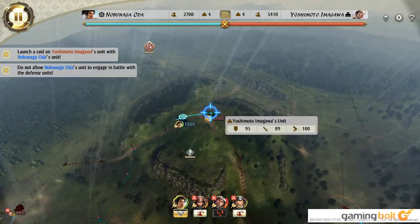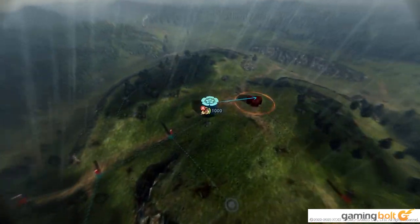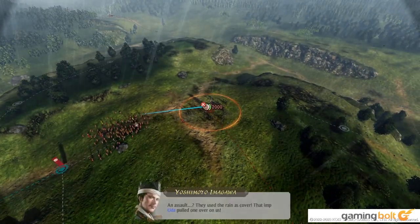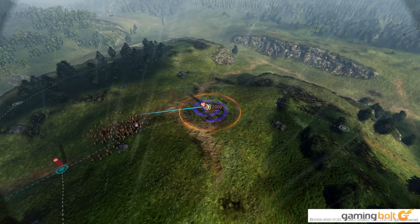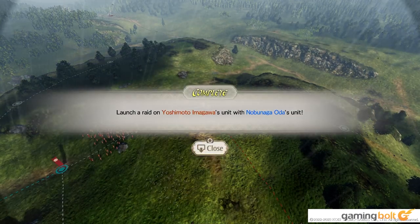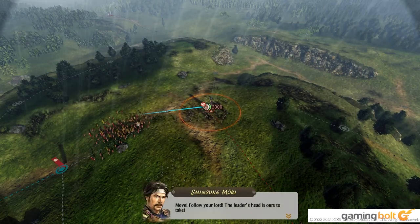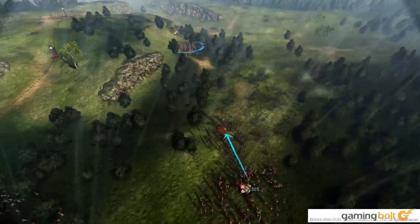Players might end up feeling more comfortable jumping into the game after watching a couple of videos or even reading a few guides online, and might just be better off disabling the tutorials entirely and learning by doing. The worst that can happen is that you lose a campaign, but thankfully a fresh new campaign is just a key press away, and Nobunaga's Ambition Awakening offers plenty of variation in its campaigns by offering quite a few daimyos as well as time periods to choose from.